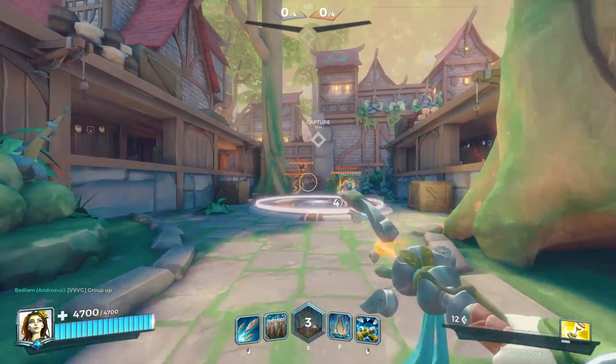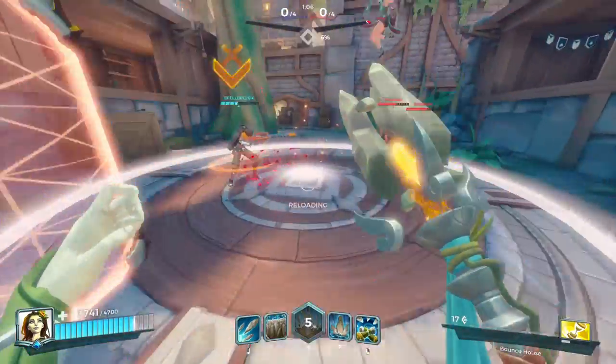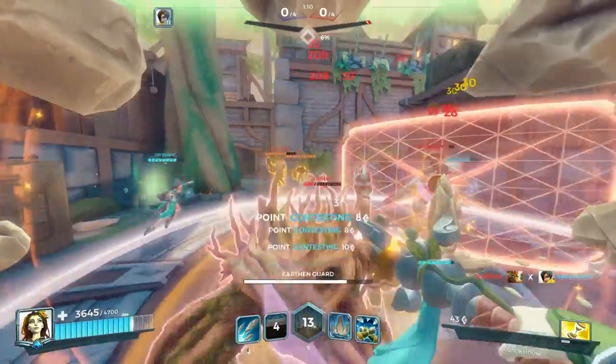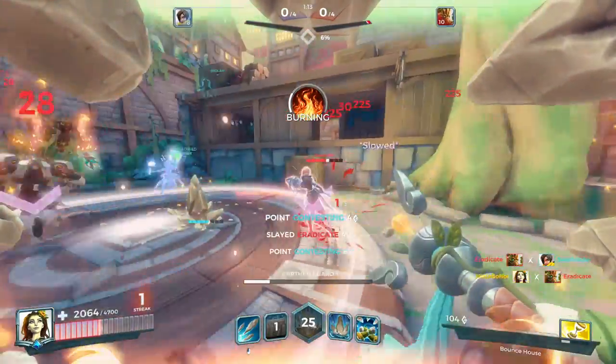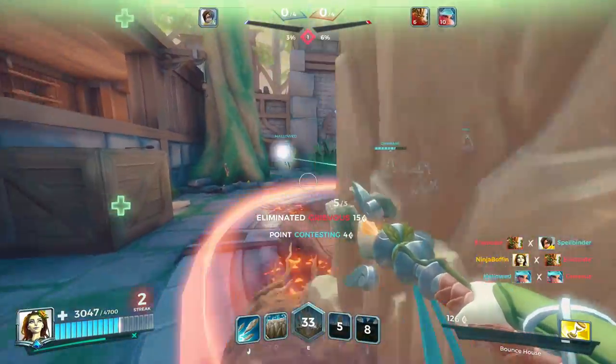Her F ability is called Warder's Field. Place an obelisk that slows your enemy by 60% and does 150 damage per second. The cooldown is 12 seconds. One thing to note about both deployables is that they won't go into cooldown until they are either destroyed by the enemy or cancelled by yourself by recasting the abilities.